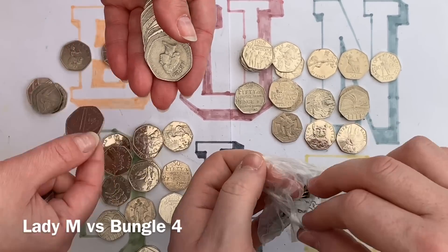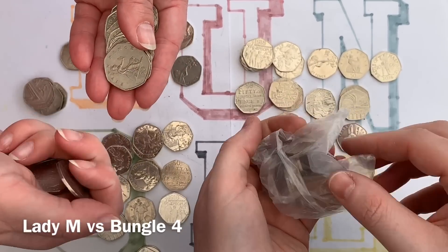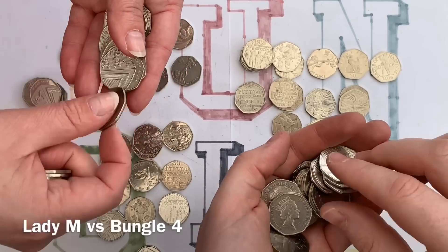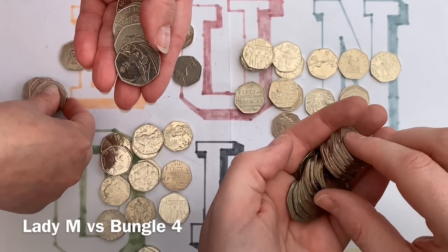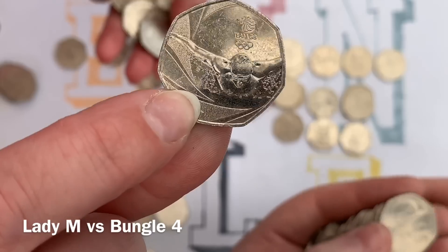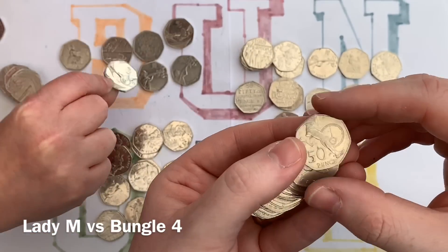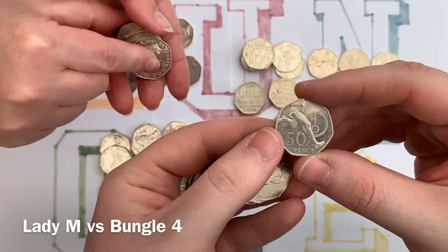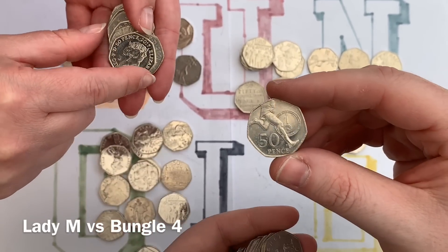I suppose you can't argue with a couple of Olympics and the EEC. What are the chances of that - Team GB, another point for Lady M. I've got a non-point scoring Roger Bannister. Oh no - it is! He sneaks in for a point. Nice one. 2004, 2017 - Bunny, bunny, bunny. How many of these are in circulation? Nine million, 32,500.